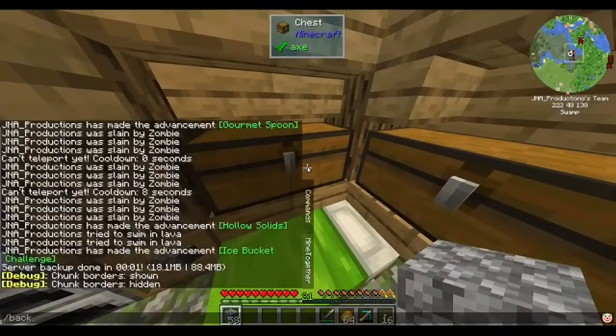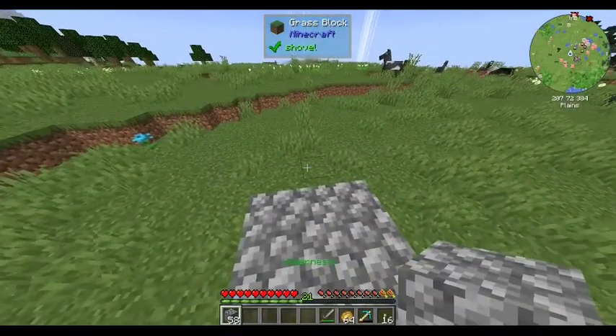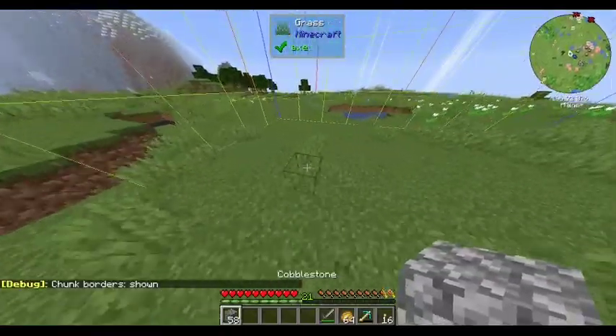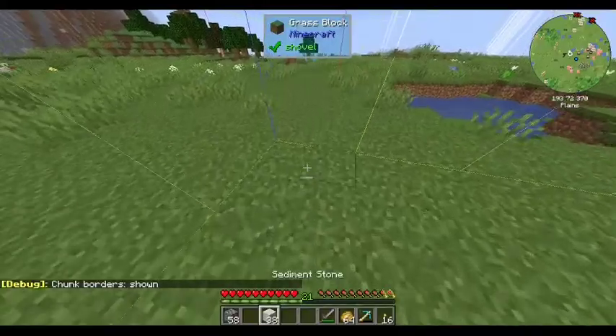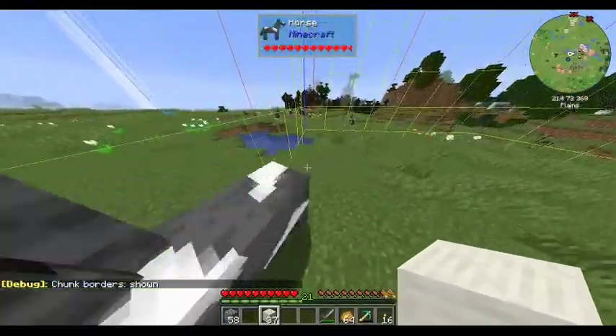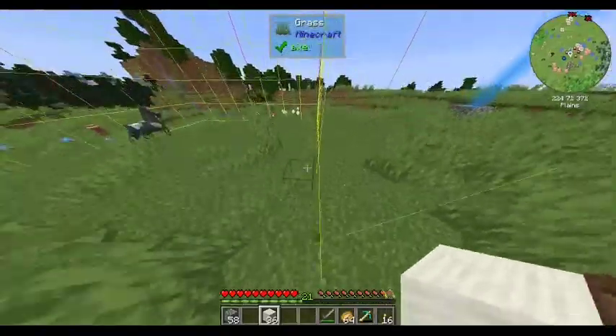Alright, so I marked a little spot right here. It's right in the center of some chunks, so let me actually mark the corners, because I kind of want a four-chunk area for Nature's Aura purposes.